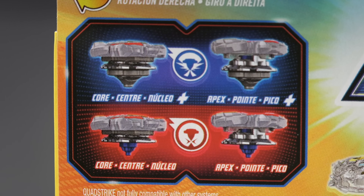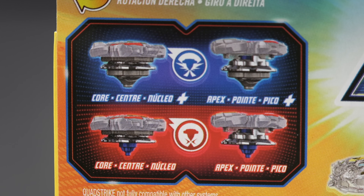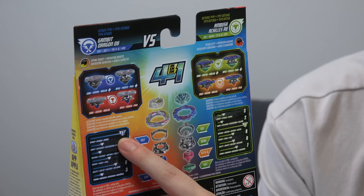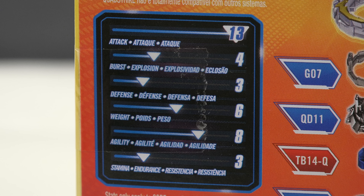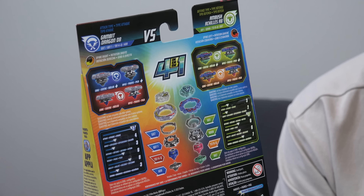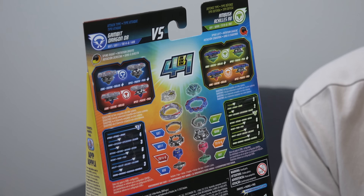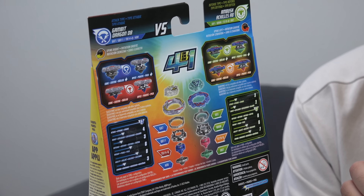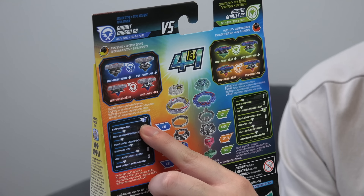It's a four-in-one Bey. You have Apex mode, Core mode, Core Plus, and Apex Plus. 13 in attack — is it really going to be that aggressive of a Bey? Is it gonna hit that hard? Because Gatling Dragon never hit that hard to begin with in the Takara Tomy version. It was an attack type but it did not hit that hard. It was a more circular, oval Bey — rather passive. It didn't move very quickly in its stock combo, so this stat seems capped.